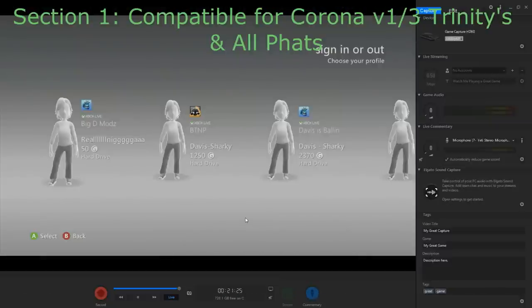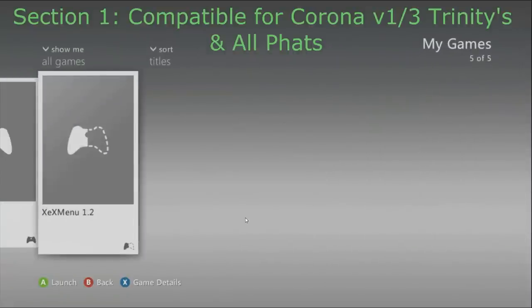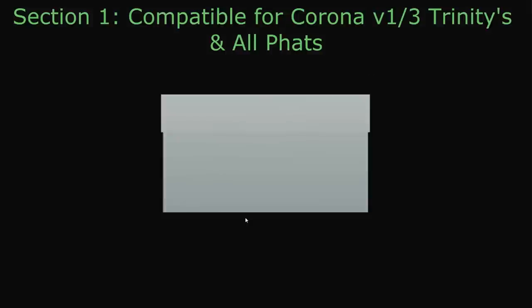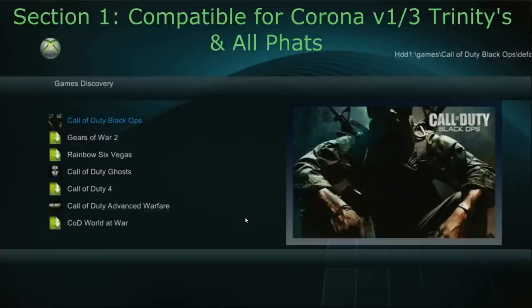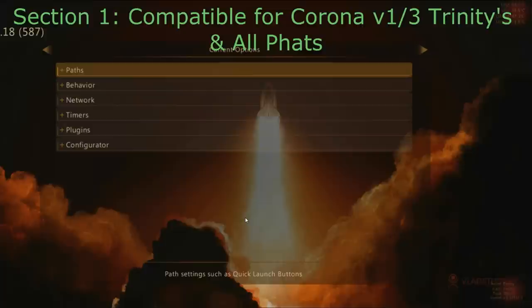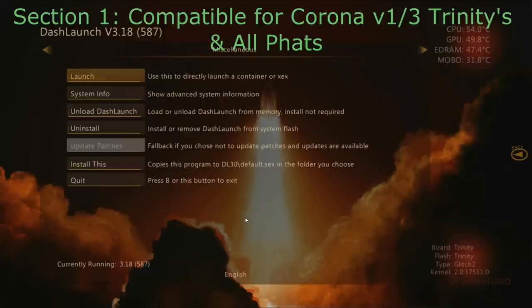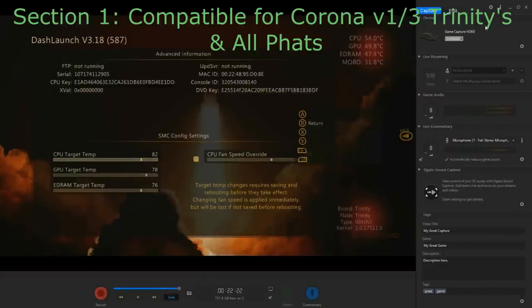I'm going to show you how to get your CPU key. Once on this screen, go to Games, go to the XEx Menu, and go to Dash Launch. When it loads up, click RB, then One Setup Files, Dash Launch, Installer, Default.XEx. Click LB and then go to System Info. At the top left — kind of in the middle — it'll show your CPU key. We're going to need that.